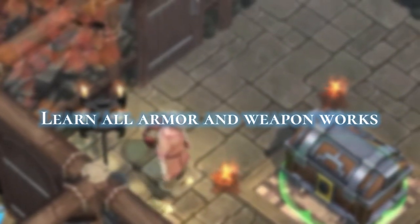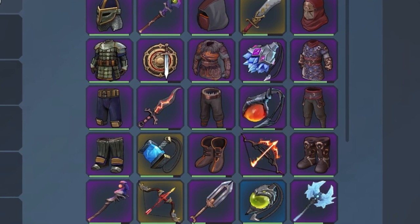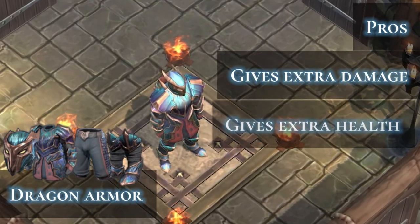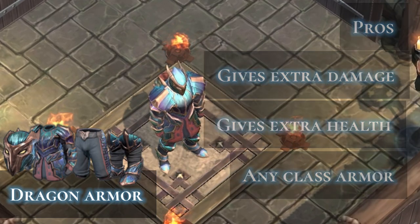First, you need to learn about armor and weapons. It is important to know what they can do. For example, dragon armor gives extra damage, extra health, and is special armor that can be used for any class.